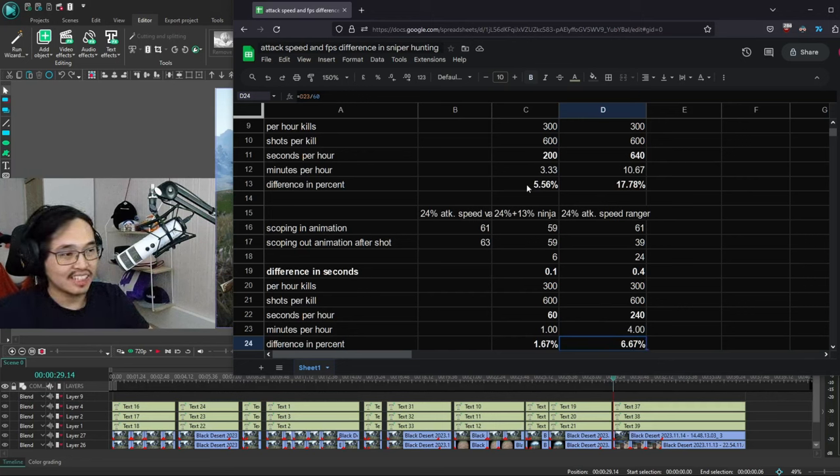Here is the spreadsheet showing the results. The difference between 24% attack speed Valkyrie and Ninja is only 1.67% increase in efficiency. Ranger, because of its shorter animation, is 6.67% more efficient. So having a Ranger gives a better increase than having 5 extra attack speed passive. That's how it goes. Is it worth rerolling to Ninja for that 1.67%? Probably not. But Ranger at 6.67% — that's quite a significant amount.